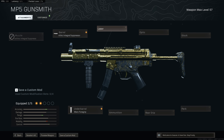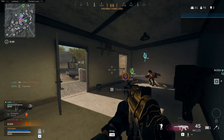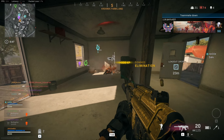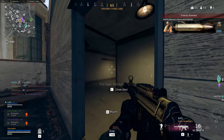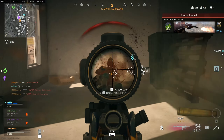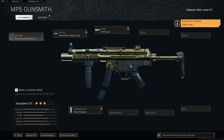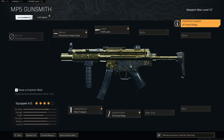For the laser slot, go with the 5 Milliwatt Laser. It reduces the sprint-to-fire speed, which is super useful when you're fighting at close range and using a lot of movement. The big plus here is the hipfire error is reduced by 6%, which is huge. The only drawback is the laser being visible to the enemy — bear in mind if you aim down sights the laser will not be visible, so if you're holding corners or need to be a bit stealthy, remember to aim down sights to get rid of that laser. For the ammo slot, pretty much mandatory — go with the 45 round mag.